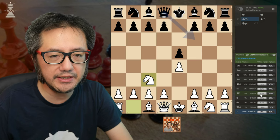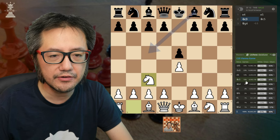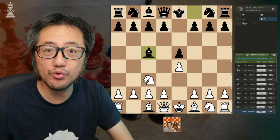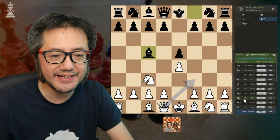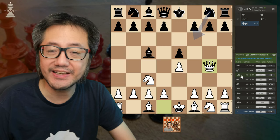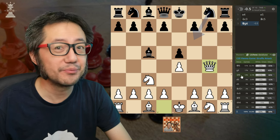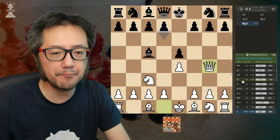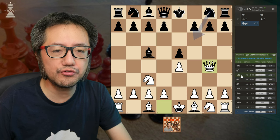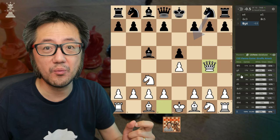Now G6 — trying to defend that problematic G7 pawn — is the next most common move, and that's also kind of a mistake. The best move for Black, in fact the only move that really should be made, is Knight F6. That's something we need to know how to manage because it occurs about 14% of the time, about one in seven games. But notice this is not a common response — going back, the Anderson defence only occurs about 10% of games, and even if Black knows to play the Anderson, the Giraffe Attack only occurs 1% of the time.